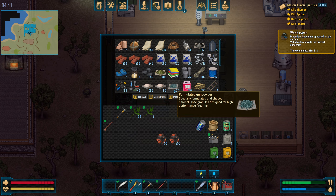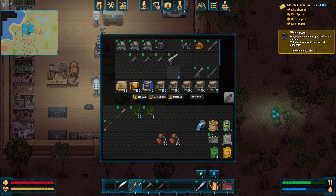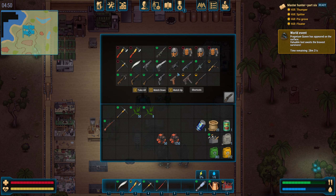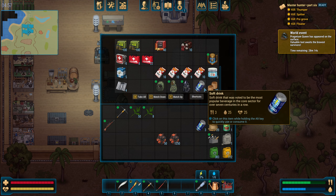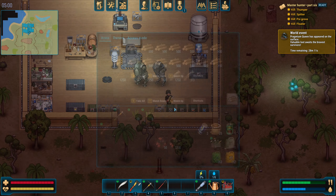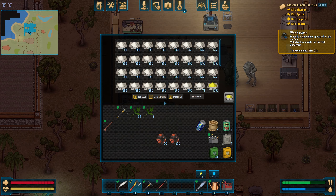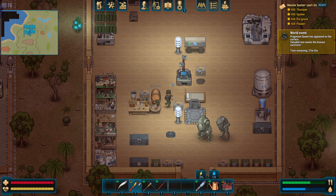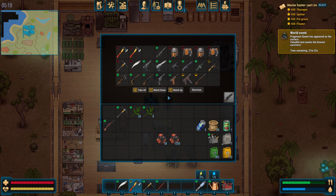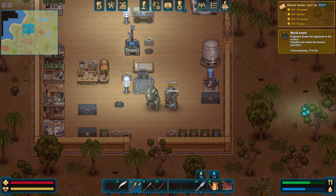Before we go, I want to check how effective the autocannons are. I'm pretty sure I had some ammunition somewhere — don't tell me I spent it all yesterday, it's not possible. I do not remember spending all the ammo, so I must have just put it accidentally in some of the boxes over here. I don't have it — for some reason I don't have it. Maybe that's why: I've already put it into the mech.